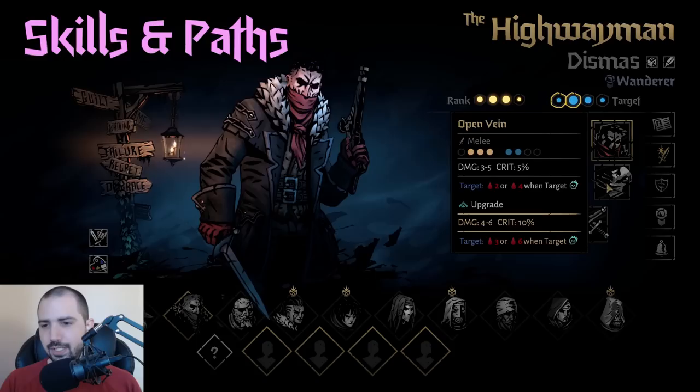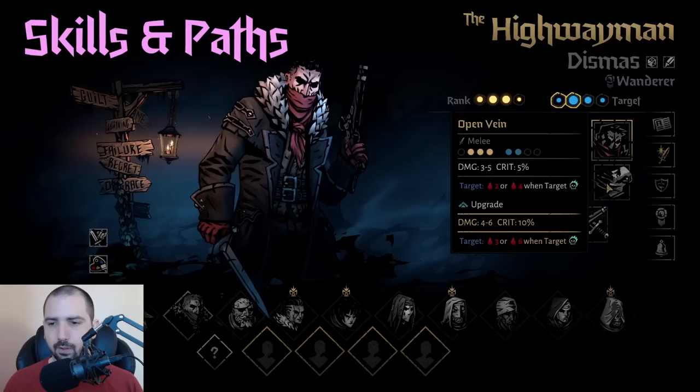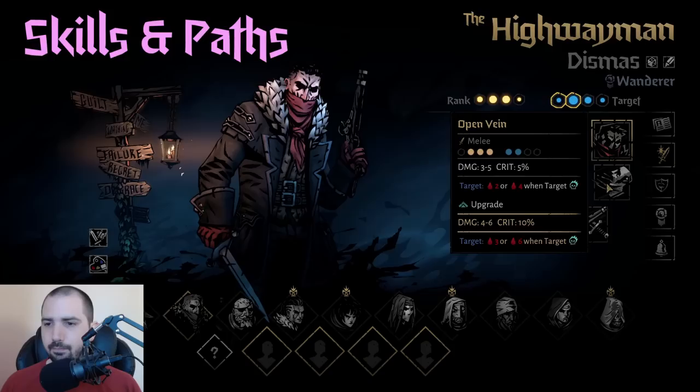Open Vein is a nice alternative to Wicked Slice because damage over time is really good for checking Deathblow over and over, especially against enemies that get multiple turns. The damage is okay. It's not super strong outside of Yellow Hand but you can make it work.